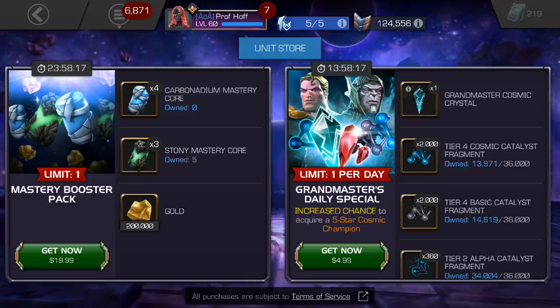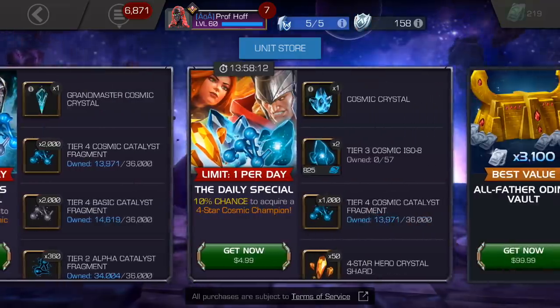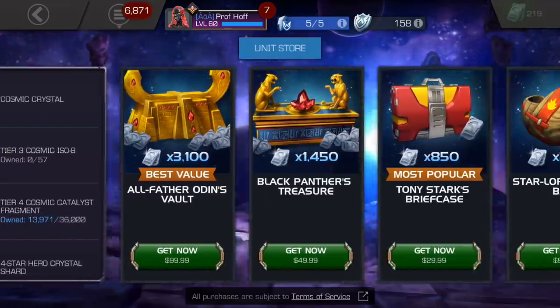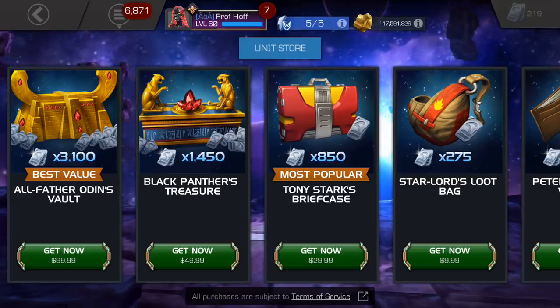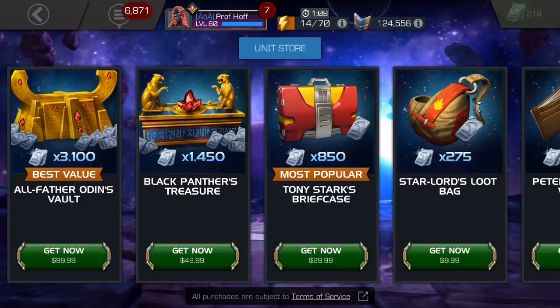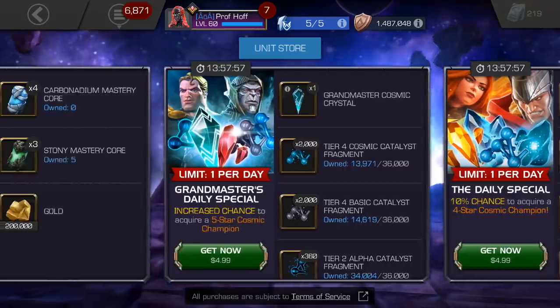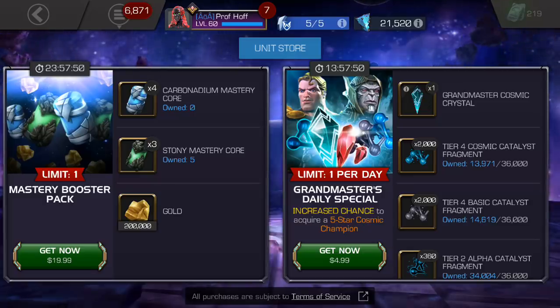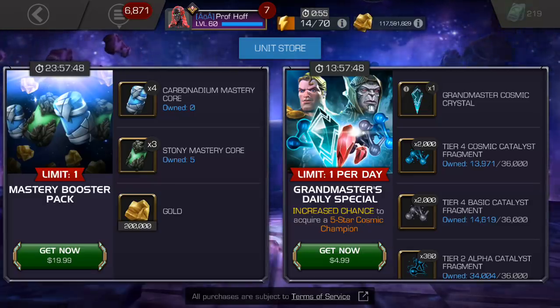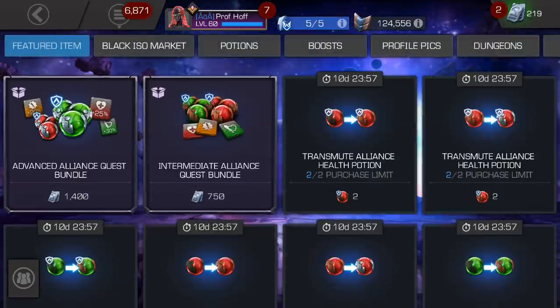This offer is $20: four carb mastery cores and three stony cores. We know that $20 doesn't even get you a specific amount of units — it's either $10 or $30. Now $30 gets you 850 units, so for $20 in between, let's just say 600 units worth of items. Let's remind ourselves of how much these normally are. It's amazing that this offer gives you more carb mastery cores than stony's, because carbs are way more expensive. Let's dive in and go to the mastery.